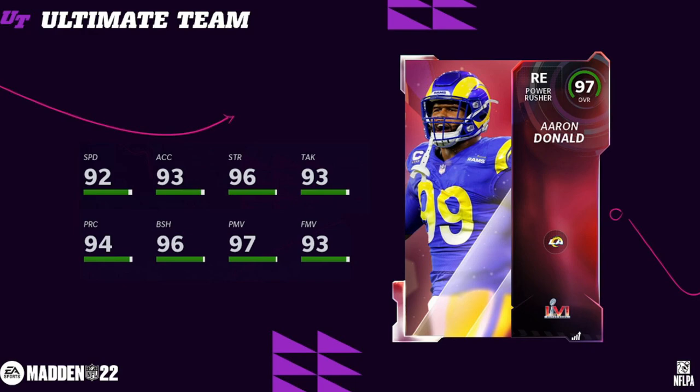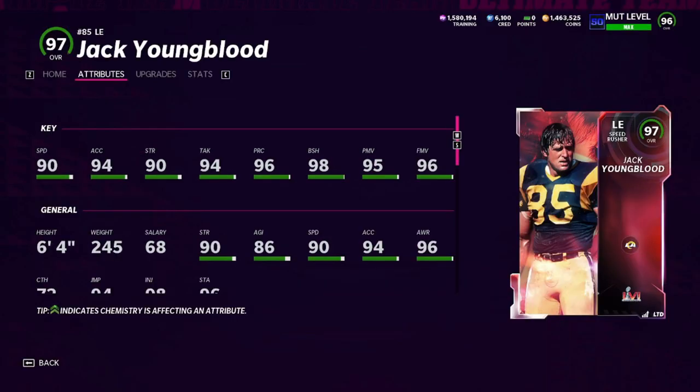Aaron Donald — they gave this card good speed. He only had 84 or 85 speed on his 93 overall card, and they gave him a significant speed boost. Not as much as the 94 Aaron Donald you get from running 5 miles, but this card is really, really good. I would play him at D tackle. And the LTDs — the first one is a little bit questionable: Jack Youngblood. I would have liked to see something different, maybe a Todd Gurley. I feel like we could have gotten a much better choice than a team captain.